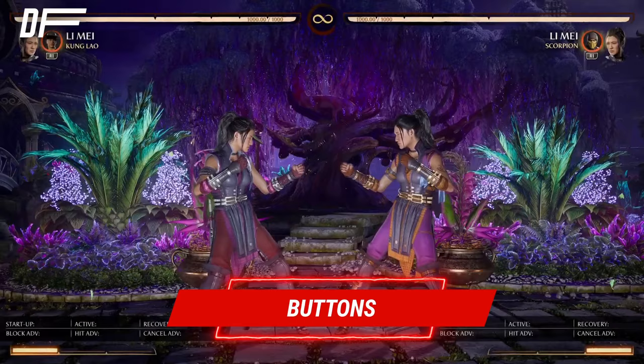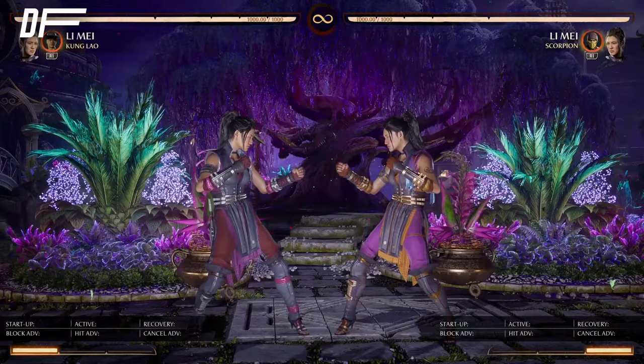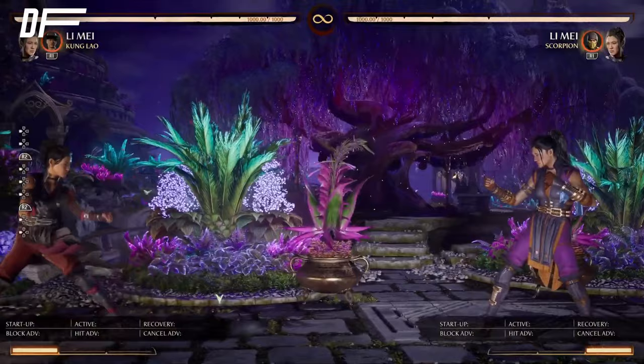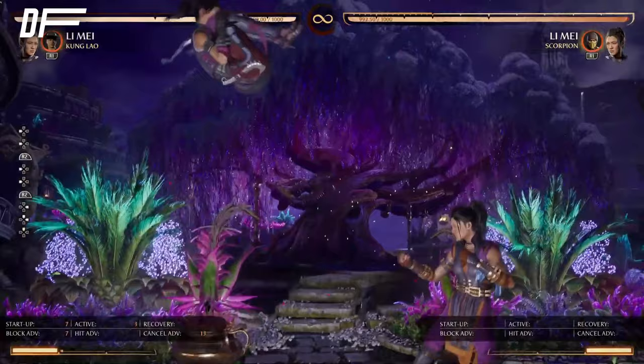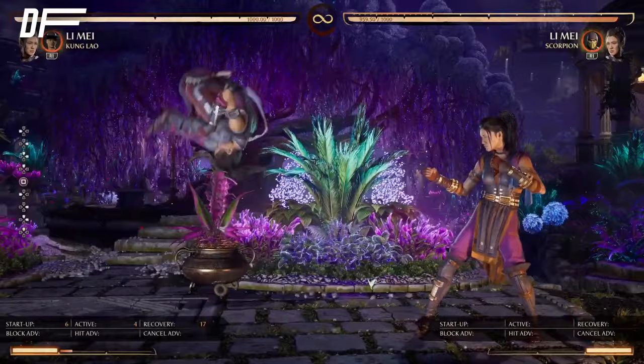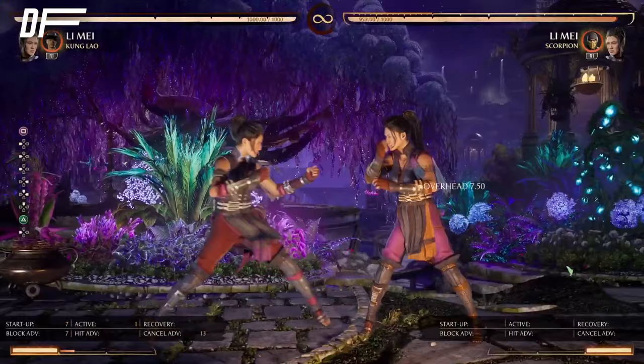Let's start with her buttons. First we're going to talk about buttons, movement, and the most essential stuff you need to learn about the character. Her movement is pretty good — she can approach the opponent very quickly and get away in a nice fluid fashion. Her jump-ins are good too; she has a very good jump-1 that can catch the opponent easily, similar to jump-3. However, jump-1's hitbox isn't great — you generally want to jump with jump-2 when looking for a jump-in.